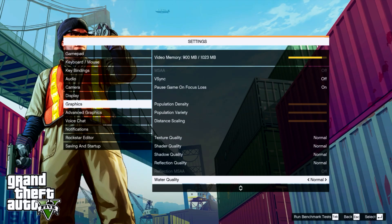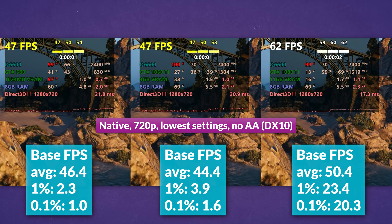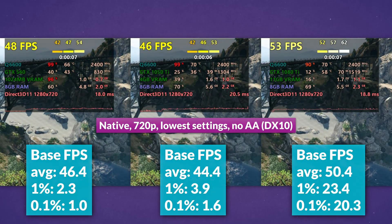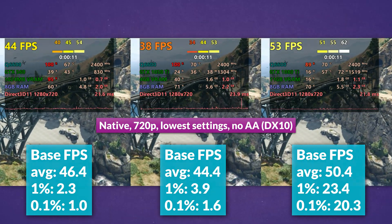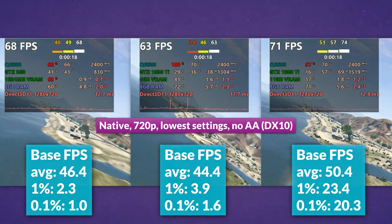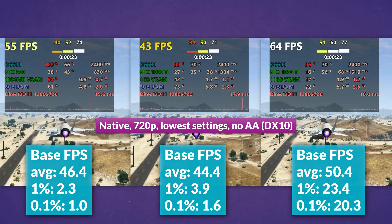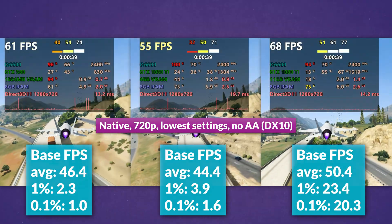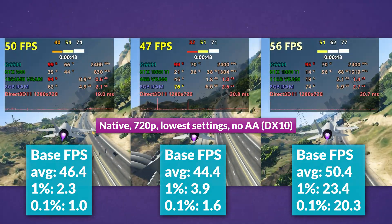First up, GTA 5 Legacy Edition at the lowest settings, no anti-aliasing, and DirectX 10. At 720p, going from the 560 to the 1050Ti saw minor uplifts in lows but a slight dip in averages as we become CPU bound. The 1080Ti saw 9% higher averages versus the 560 and 20 FPS higher 1.1% lows, with noticeably fewer stutters. The 560 struggled to stream and load assets, giving a poor experience, but the CPU limit remained unchanged across all three.